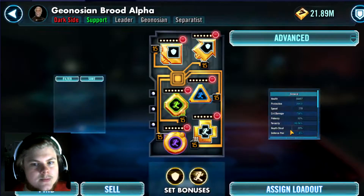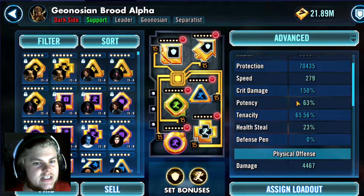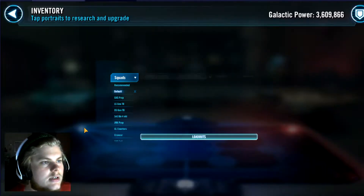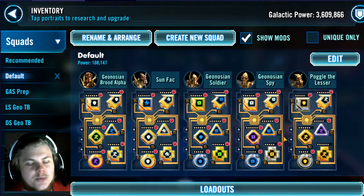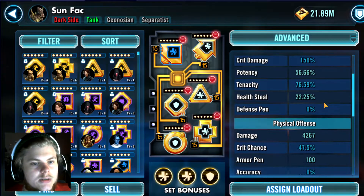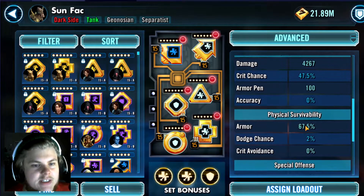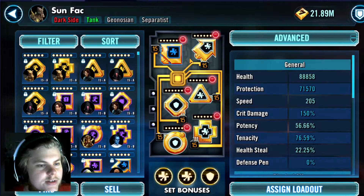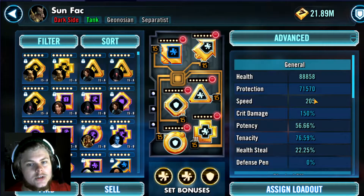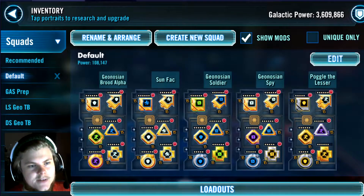For Brute Alpha, you want fast and survivable — defense is very important, because the Geos' health pool is shared and defense affects them more. You want Sunfak to be over 200 speed so that he can get his offense down on the Aglay.